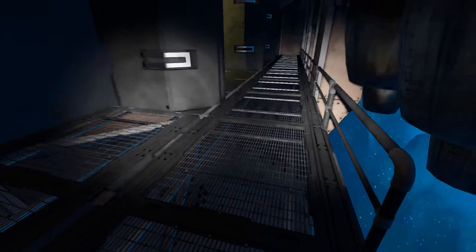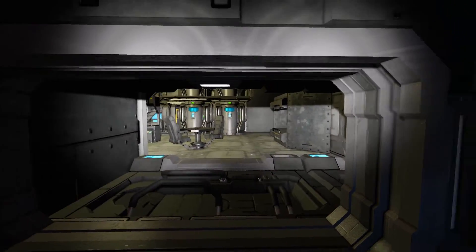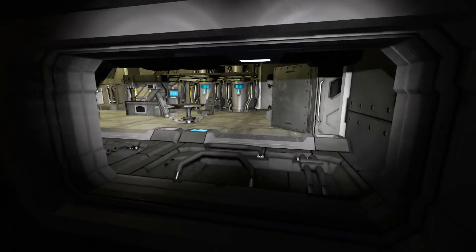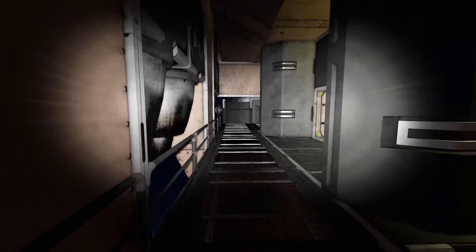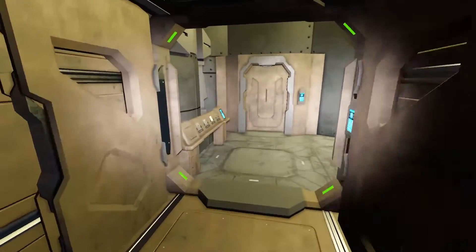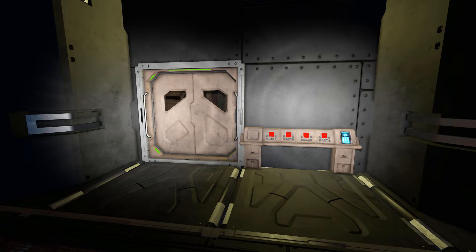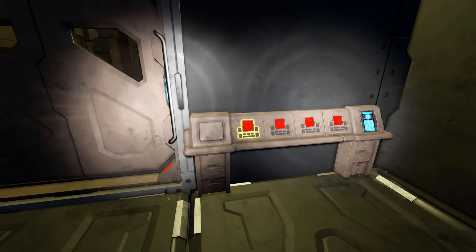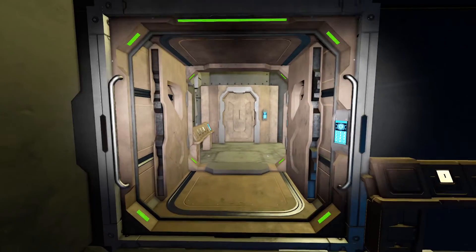We can land down here onto these fancy catwalks and walk around. We can peer inside the windows — that's our living quarters. Coming over to here, this is our main doorway in and out. This is our custom airlock — we press the button over here and the door on the inside will close and lock. Then the air will be sorted out and this door will open, allowing us to go inside.